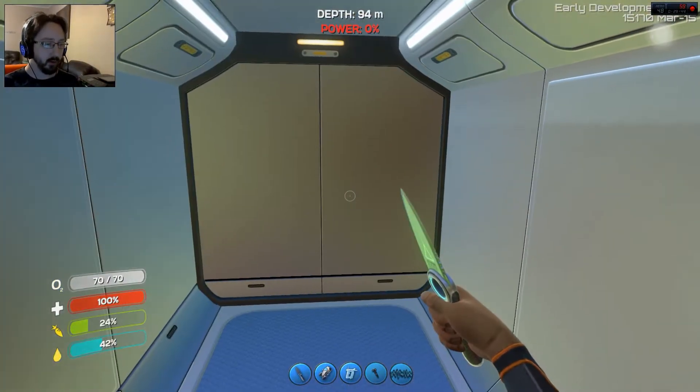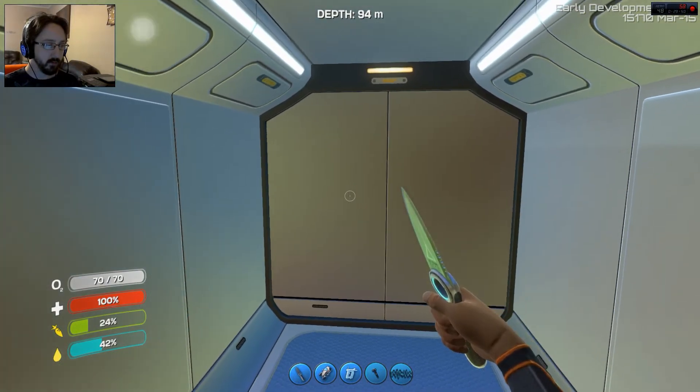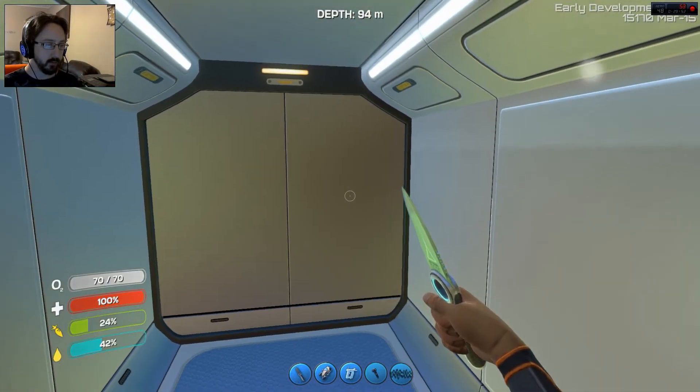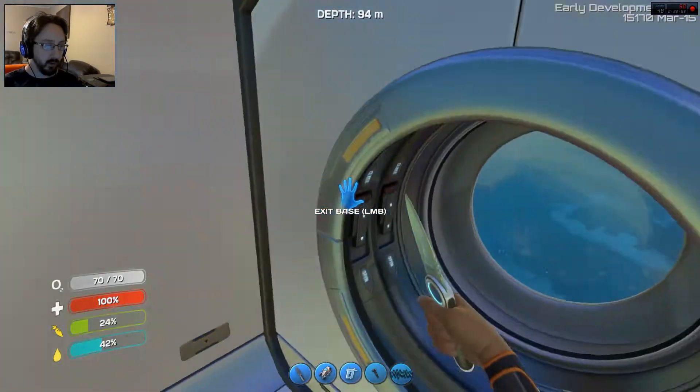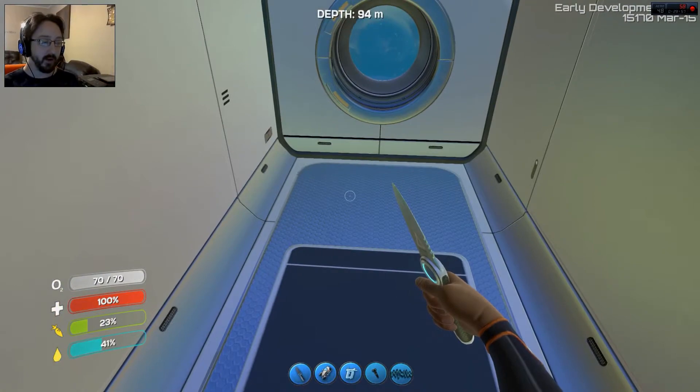There we go. There's no power here. Oh, it looks like it's kind of leaning back and forth. That's kind of weird. But I've got a little underwater base. It's just a little tiny room right now. But just you guys wait.